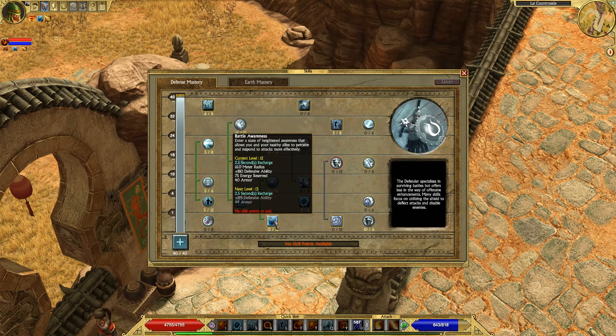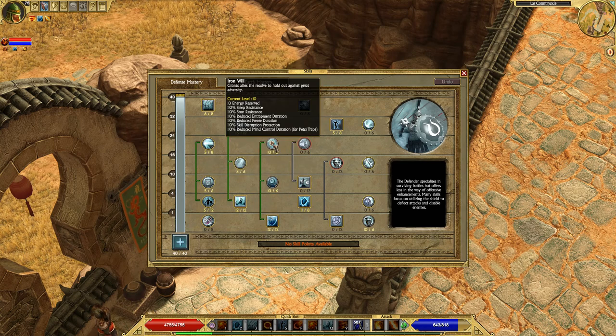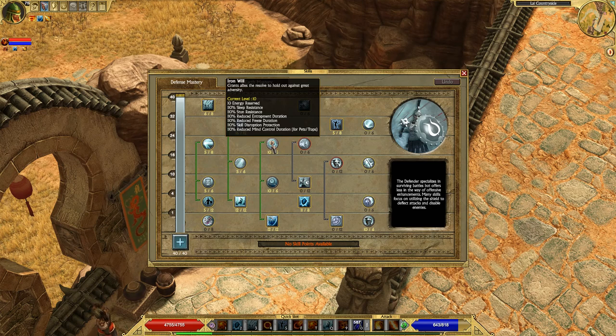After Rally, we're looking at Battle Awareness — this is a buff you can keep on yourself at all times. It's not a short duration buff like Rally; you only have to refresh Battle Awareness if you die or get dispelled. It offers a lot of protection, and the main good thing about Battle Awareness is the final passive Iron Will. This grants you a lot of secondary resistances to sleep, stun, trap freeze — really every secondary resistance there is, which is really really good.